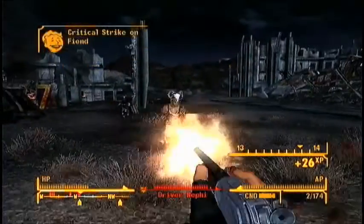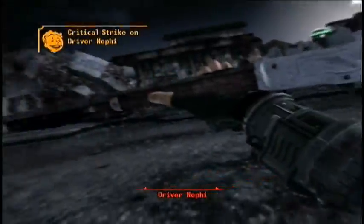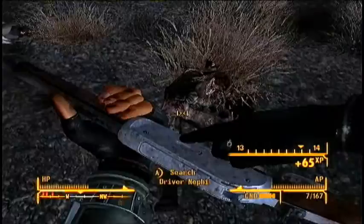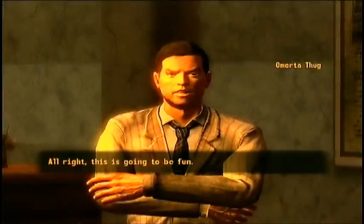Once you get to the location, you're going to have to kill Driver Neffy. There's no other way to obtain this weapon. Pop a cap in Driver Neffy's head — you can use VATS to make it more dramatic, just like I did. Head pops off, flies onto the ground. Go to his body and pick up the weapon. It's the only way to obtain it. You can't pickpocket it off him, you can't sneak up and do anything else, and there's no conversational aspects of getting this weapon.